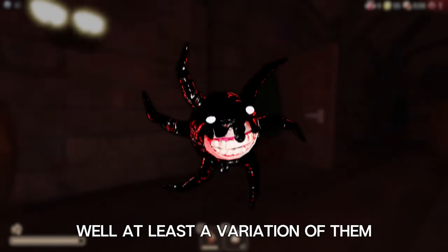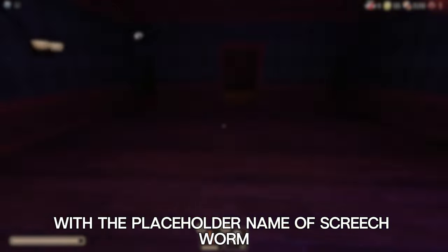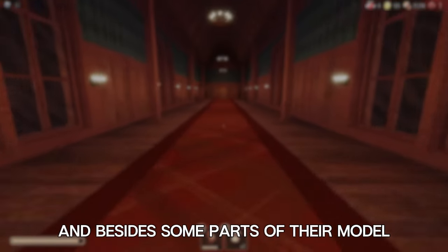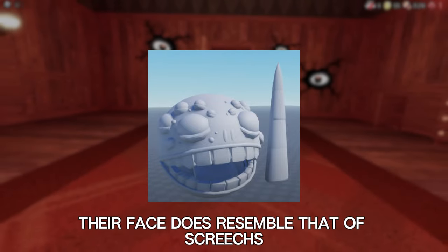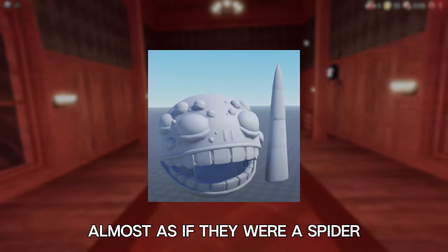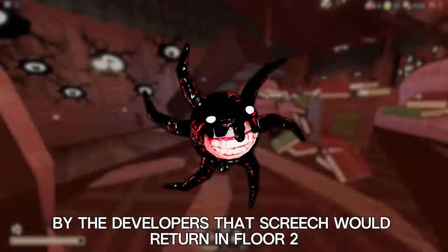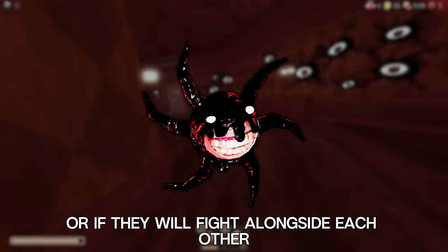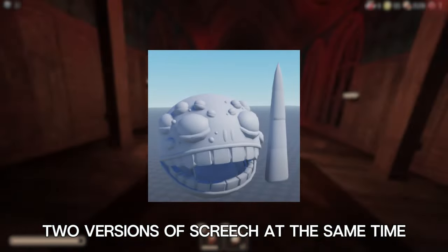Next up, we have Screech — or at least a variation of them. A version of Screech with the placeholder name Screechworm was leaked to come in the Floor 2 update. Besides some parts of its model, we don't know much about it. Its face resembles Screech's, but there are striking differences, such as having multiple eyes, almost as if it were a spider. It was confirmed by the developers that Screech would return in Floor 2, but it's unknown whether Screechworm will fully replace Screech in this level or if they'll fight alongside each other — which would be quite horrifying.